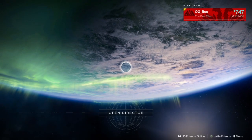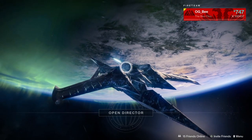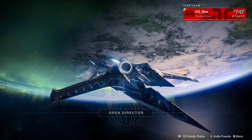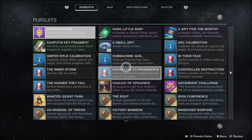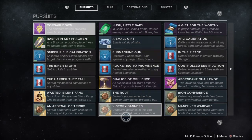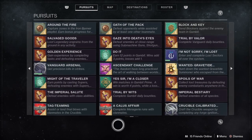First things first: bounties. I have been over the last few weeks stacking and collecting any of the bounties which have powerful gear as a reward. These consist of your wanted Spider bounties, you can get them from Gambit, Ascendant Challenges, and of course over the last week we have had Iron Banner here, which has been a wonderful source of powerful gear bounties to hold on to.